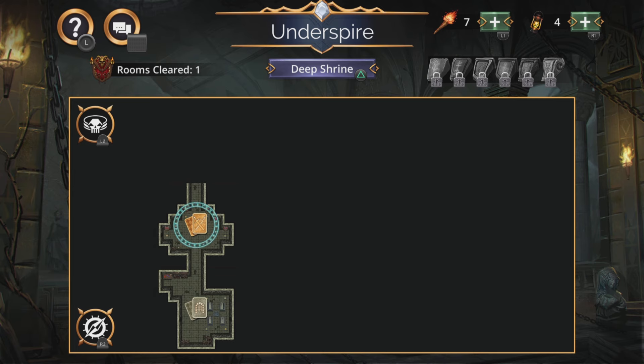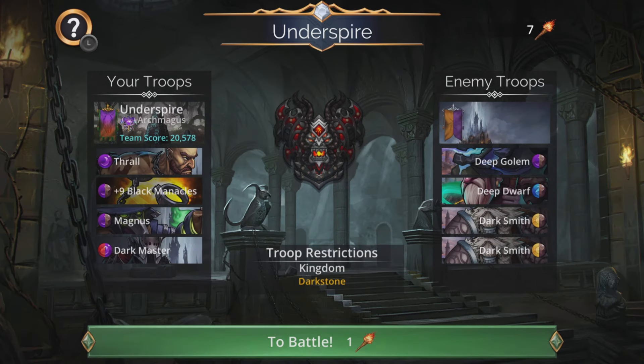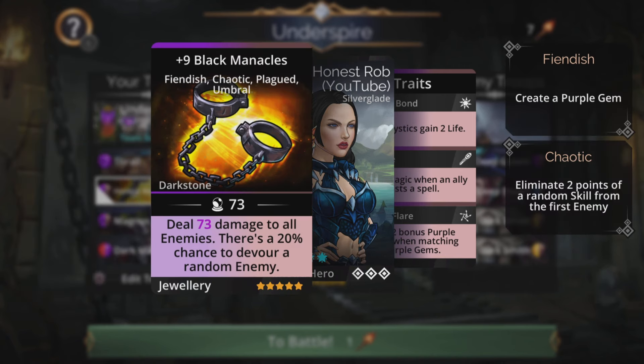Hi, I'm Rob, and in this Gems of War video I want to show you a team I'm going to use for this week's Underspire. It's a really easy team to use and it's going to be a lot of fun, especially when we get some devours going on with Black Manacles later on.